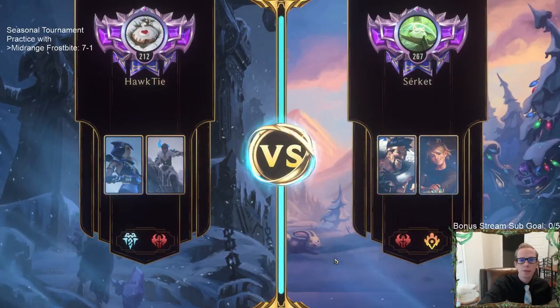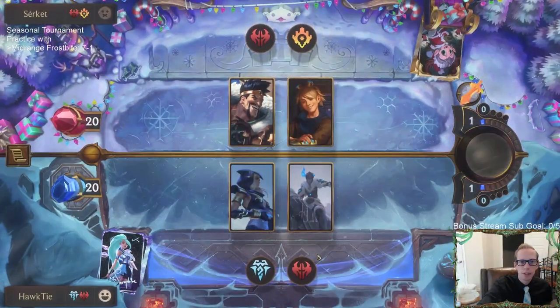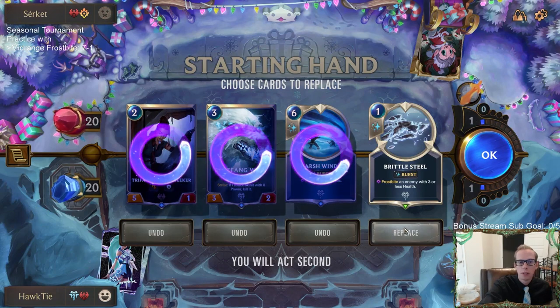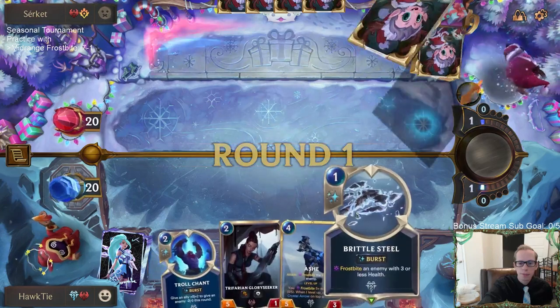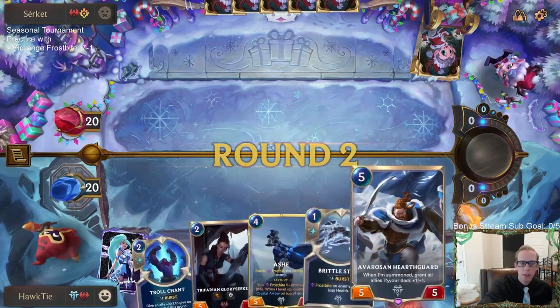Draven Ezreal is real — this will be a good test because it's not a deck I'm planning on banning. We may end up facing it. I think I'd rather have Avarosan Sentry and Captain Farron — those would be more impactful than Ramping Wolf. I'm gonna mulligan these; those two cards die pretty easily. I'll keep Brittle Steel to fight Draven.